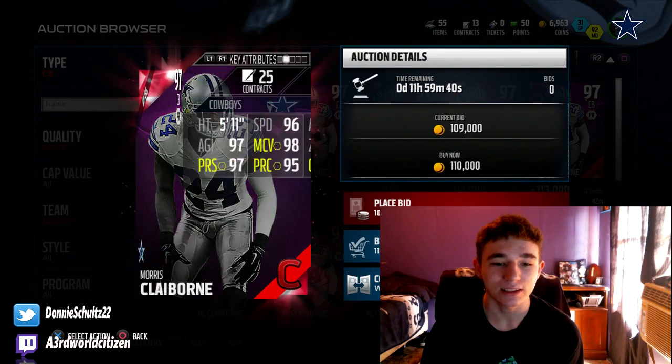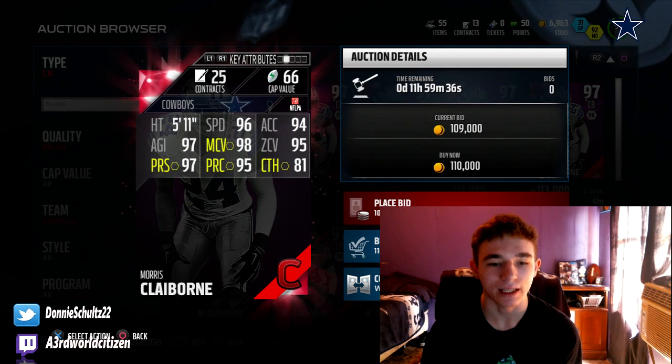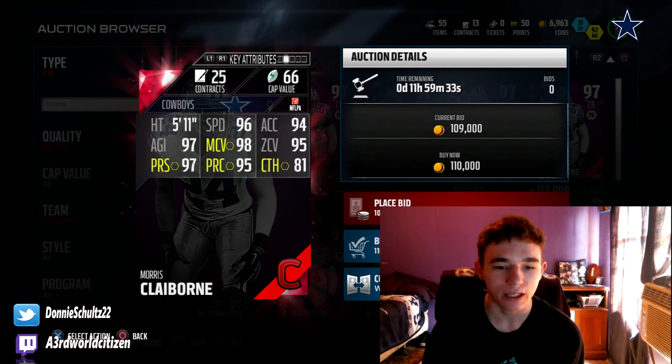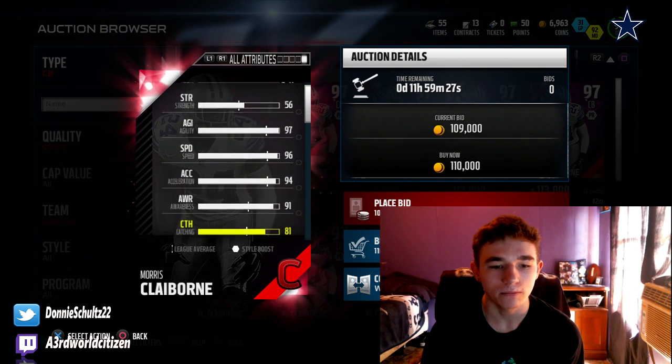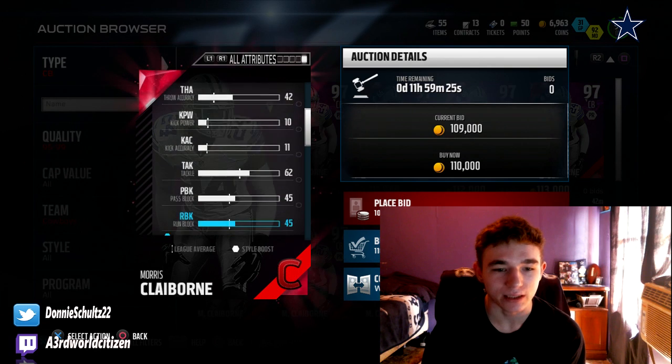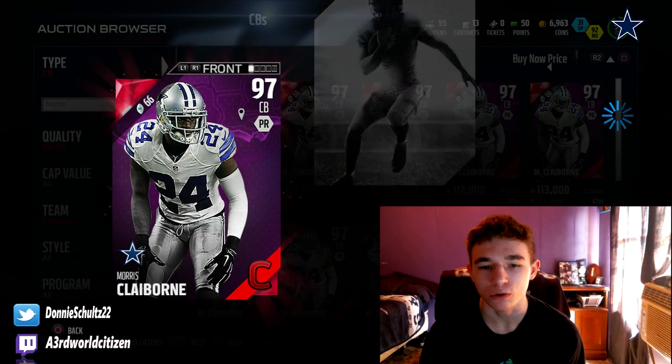But he's got 96 speed, 94 acceleration, 97 agility, 98 man, 95 zone, 97 press, 95 play rack, and 81 catching. He looks like a beast. I might have to pick him up, add him to my team — let's compare him to the other corners that I have.